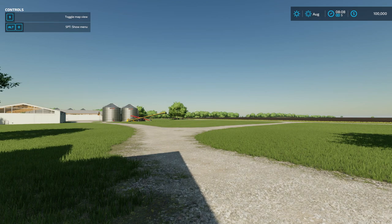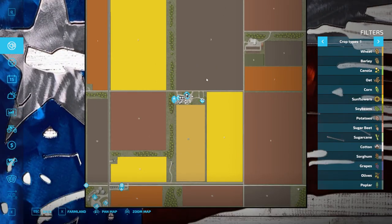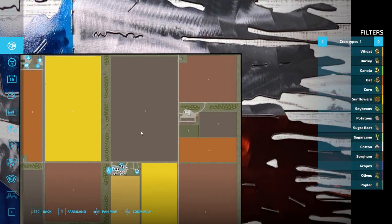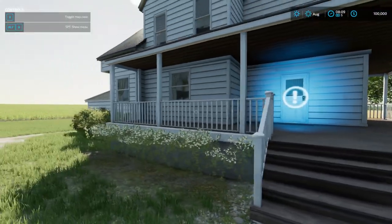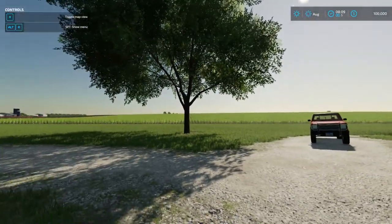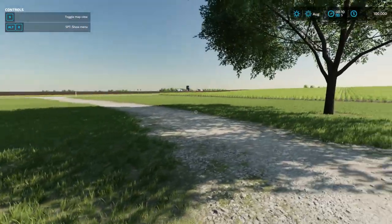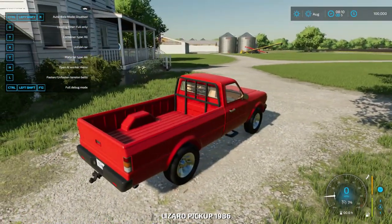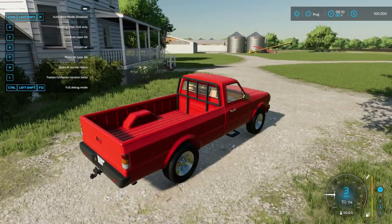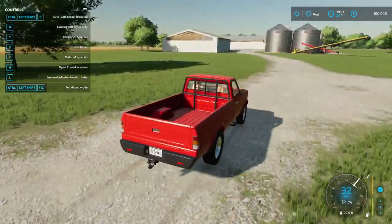Today we're gonna be checking out Big Flat Texas. So I'm guessing this is big and flat — that's why it's called Big Flat Texas. Anyway, we start off here at a house and it does look pretty flat. It's in the name. There's a little bit of hills but for the most part it is pretty flat.